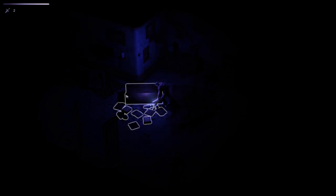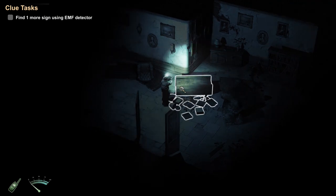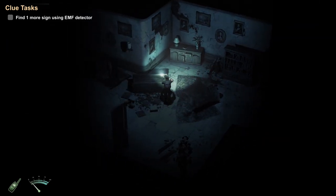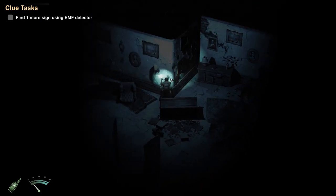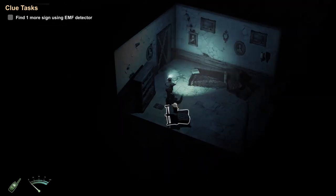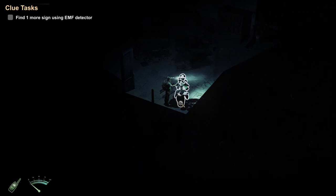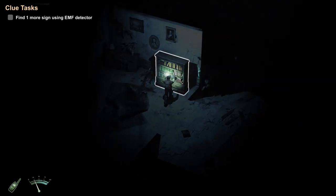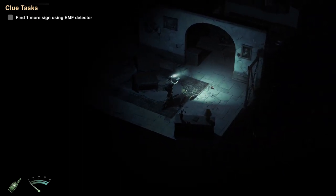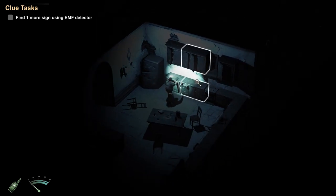Found it - strangely, it was over in a toppled bookcase. Back to the EMF detector to find another hot spot. Interestingly, I don't recall this clue being there from my first playthrough - the clues may be randomized, which would add a lot of replayability. If I don't automatically know where everything is going to be, that's great. A potted plant is free of ghostly influence. Getting warmer near a bookcase over here.